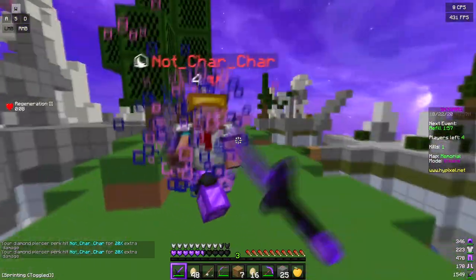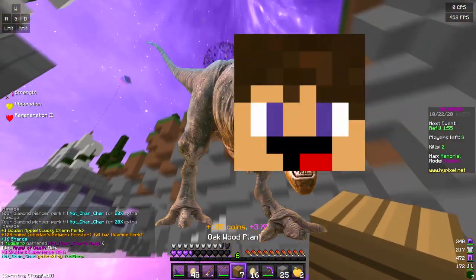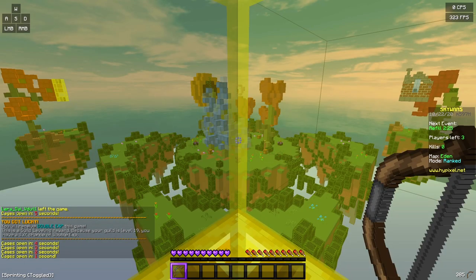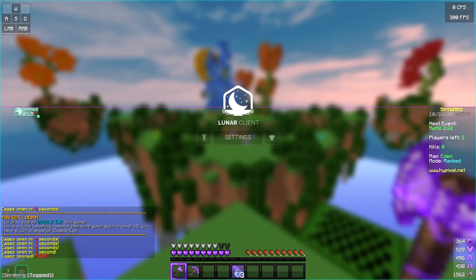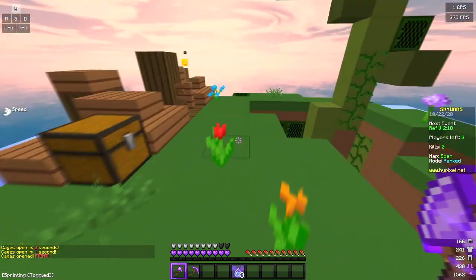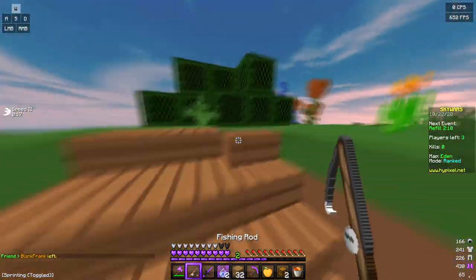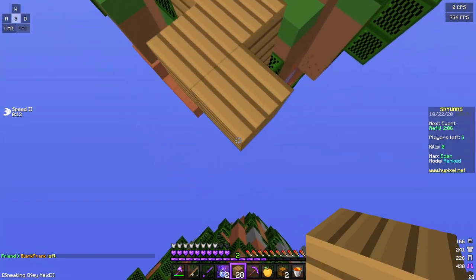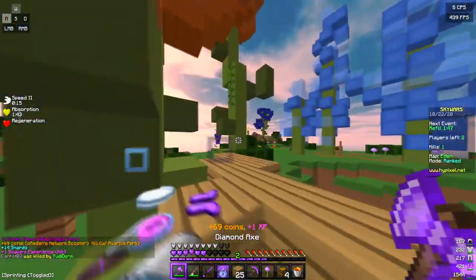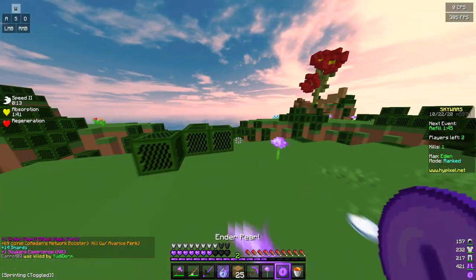Honestly, my favorite feature is probably that if you press right shift, you can literally change your HUD settings right there in-game. That is so much better than the BadLion one. I don't know — I might use Lunar Client, I might use BadLion. They're both great clients.